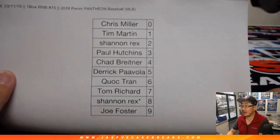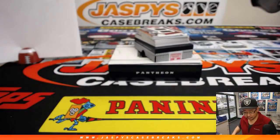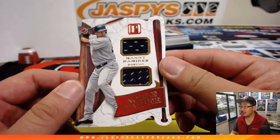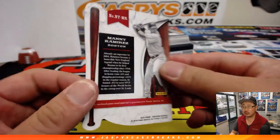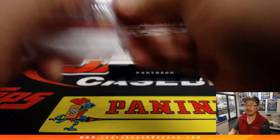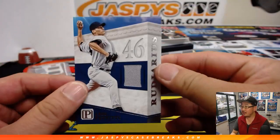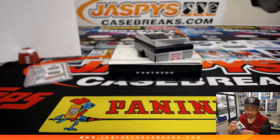Here is the official printout right here. Thanks for hanging with me on a Monday — a special Joe Monday. We've got Manny Ramirez, Noble Timber jersey. All right, 14 out of 25 — that goes to Chad with number four. Andy Pettitte jersey, 76 out of 99 — that goes to Kwok with number six.